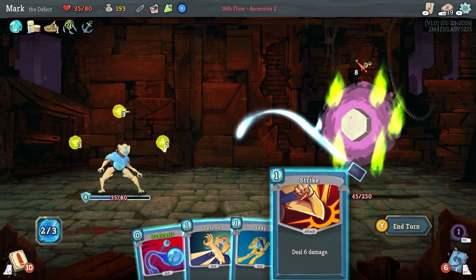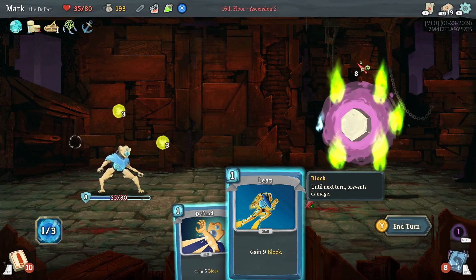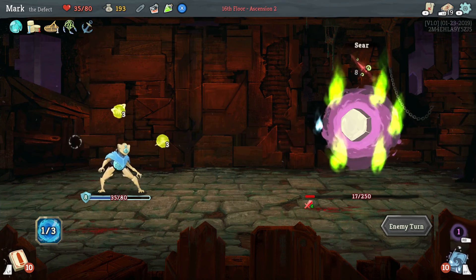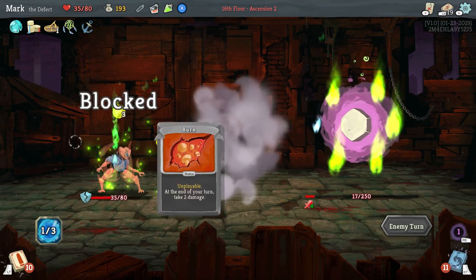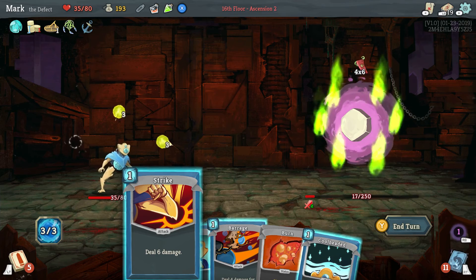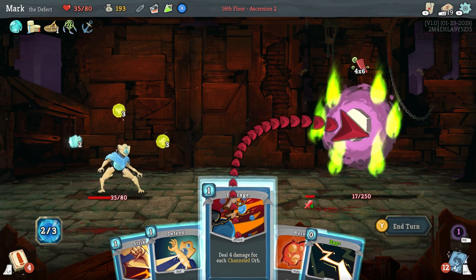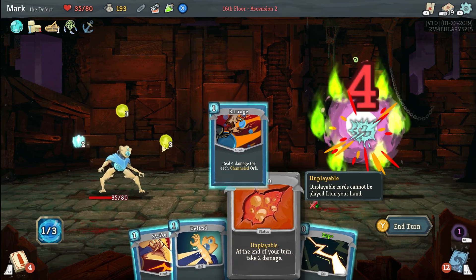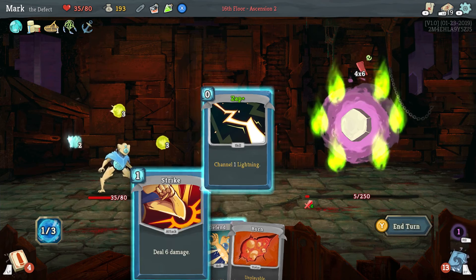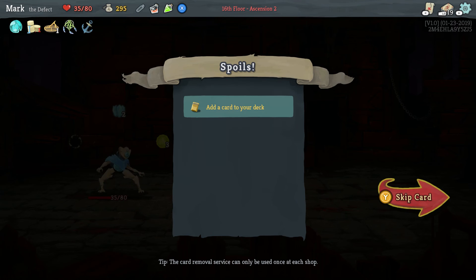We will maximize that — go ahead and evoke our orbs. Getting pretty close to the end. As long as he doesn't do some massive attack — like this. This channel of frost, go ahead and deal damage, and then channel one lightning should do it for us. And we are victorious.